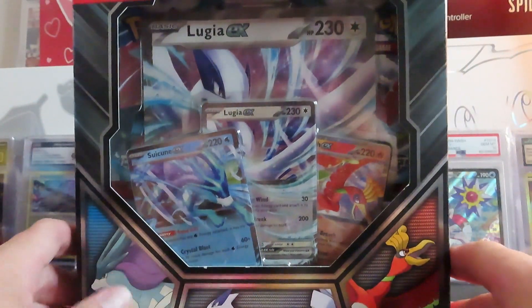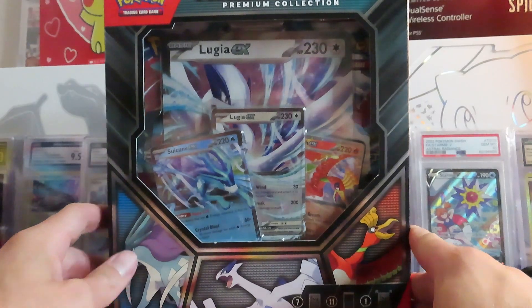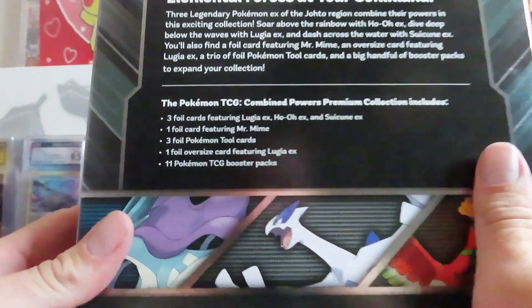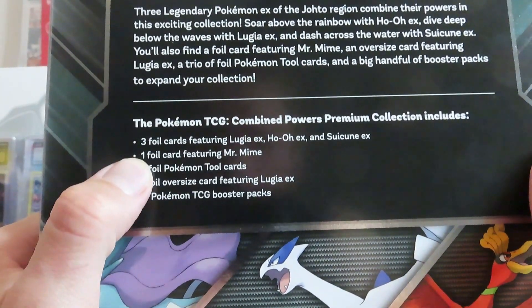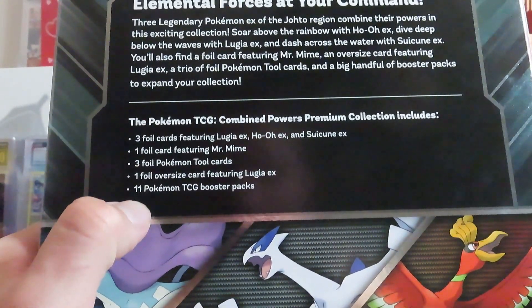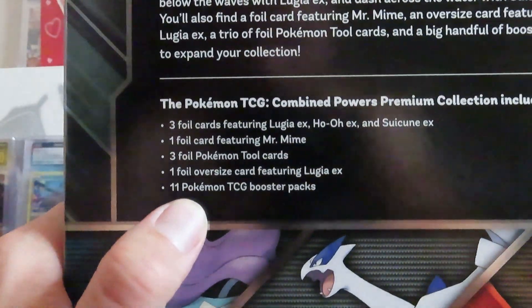What is up? Welcome back! Today we are going to open up the Combined Powers Premium Collection Box. Inside we get 3 foil cards of the legendaries, 1 foil Mr. Mime, 3 foil tool packs, and 11 booster packs.